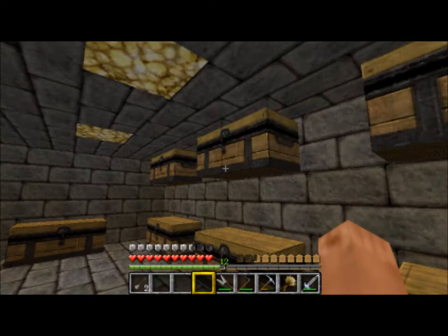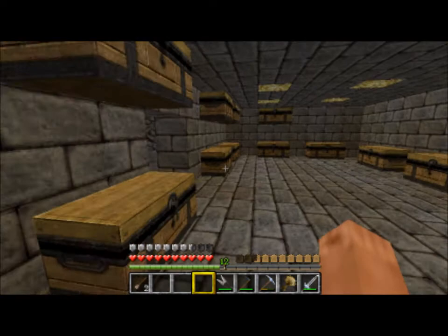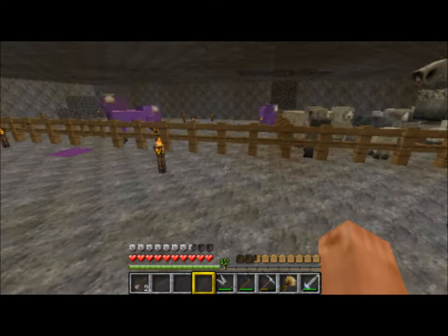I still don't even have all the chests built yet, but I can access all the top ones because back here there are stairs — which are counted as transparent blocks — and you can open them through it. And back here is the most annoying place you'll ever be: I have a sheep farm.